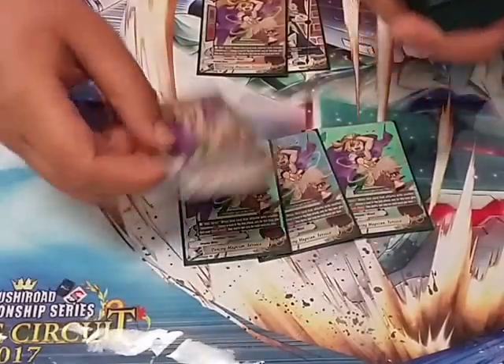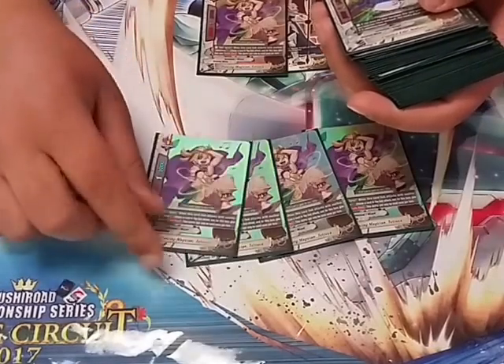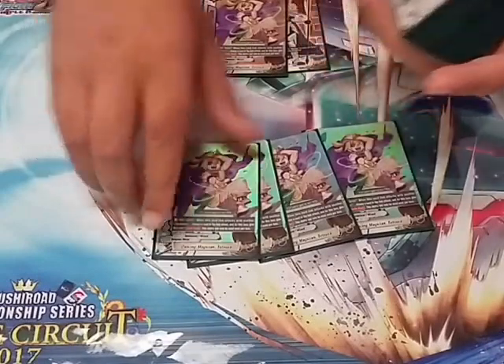For the core, we start off with 4 of the button card. This card is really good because it lets you re-stand any item, your impact monster, or any of your regular monsters on the board. So it just gives you that extra attack to rush them down with.